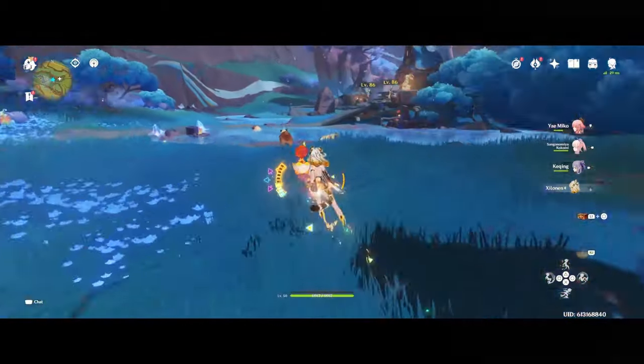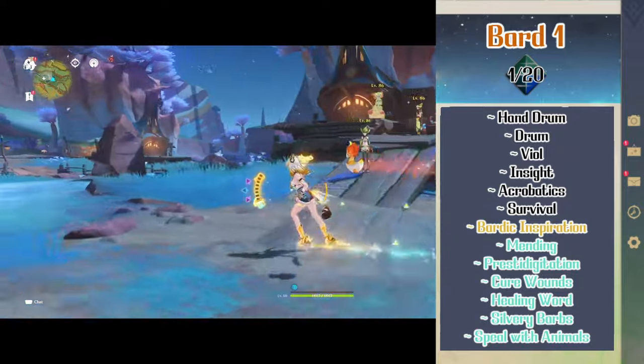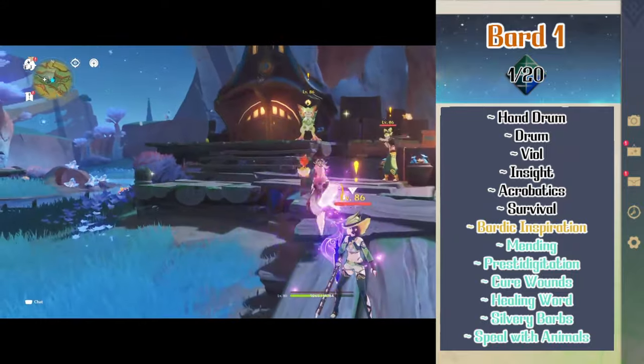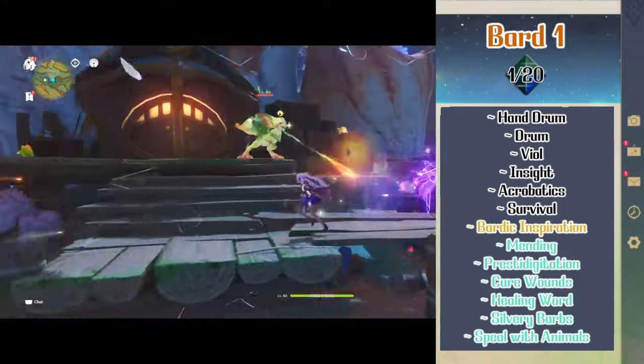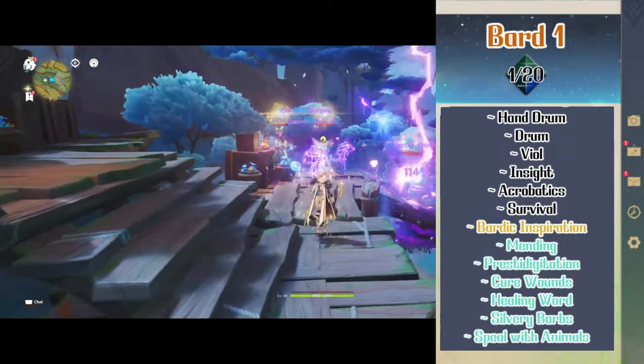Shilonen will start off as a bard. Level 1 bard gives her proficiency in hand drums, drums, the viol, insight, acrobatics, and survival. She also gets bardic inspiration which lets her inspire others as a bonus action to let them add a die to their d20 test roll.